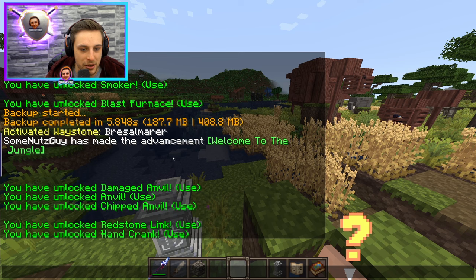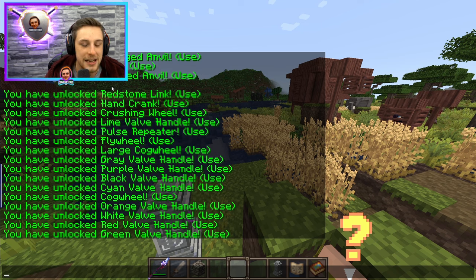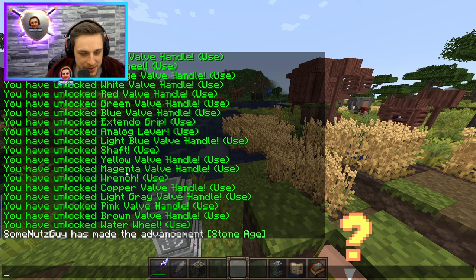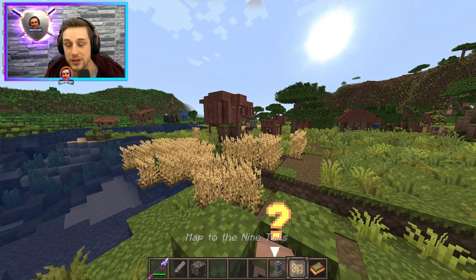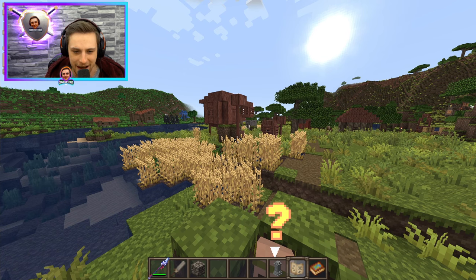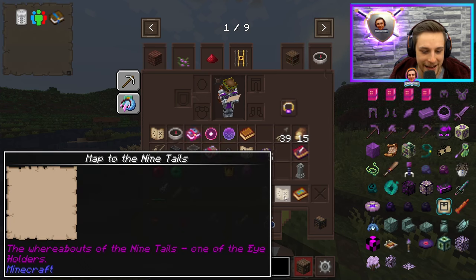I've done the first two bosses already, so you'll see we unlocked the Smoker and the Blast Furnace, and then after completing the second boss we got the Damaged Anvil, Chipped Anvil, and all of the Create items as well. We're now on the third boss - the first one is the Corrupted Ogre, the second one is the Nightrober, and the third one is going to be the Ninetales.